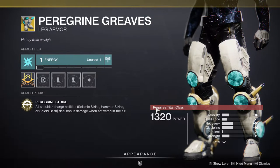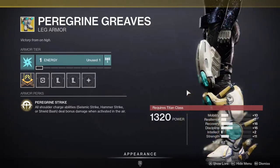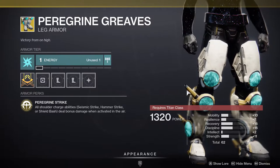All shoulder charge abilities — seismic strike for arc, hammer strike for solar, and shield bash for void — deal bonus damage when activated in the air. This does stupid amounts of damage. I highly recommend it if you don't have it. If you do have it and you have a better roll, don't even get this.